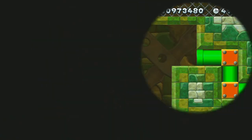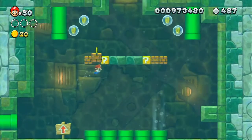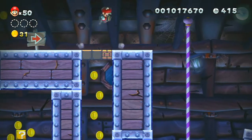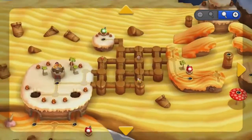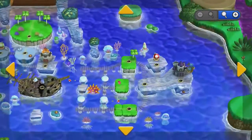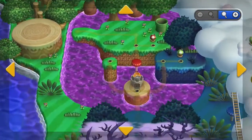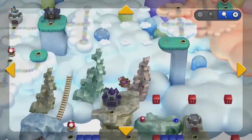New Super Mario Bros. U doesn't push the Wii U's hardware to its limits, but you can't deny that Mario in HD isn't beautiful. The art style isn't much different from its predecessors, but having better lighting, shadows, and backgrounds makes a world of difference. Fireballs look more like fire instead of red and yellow swirly circles, and environments look more organic than ever. They're more of a fresh breath of air than the environments in the older new games, having much more detail and thought into them. This can also be seen in the world map, which is seamless for the first time since Super Mario World — it's absolutely beautiful to look at.